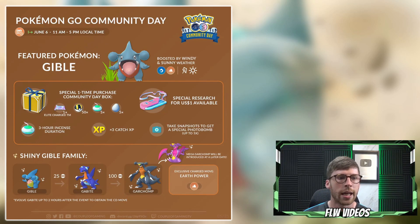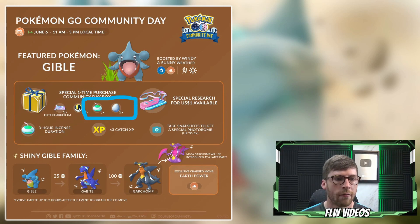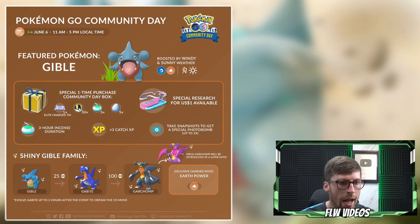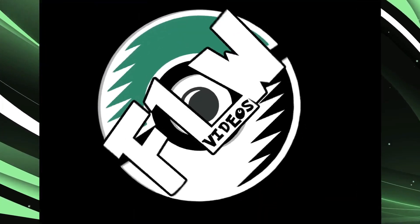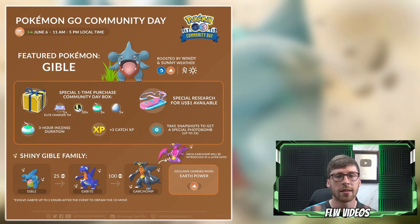Now let's talk about the Community Day box. Is it worth it? It includes Incense and Lucky Eggs, which are crucial items for the event, so if you're short on those there's good value there. It also includes an Elite Charge TM. For me personally, since I took a break from Pokemon Go for about eight months, I'm going to buy the box to play catch-up and get some crucial Pokemon their exclusive moves — but in a typical situation I'd probably skip it.